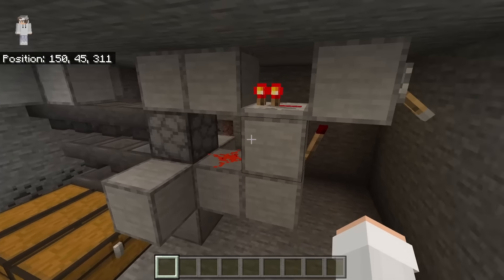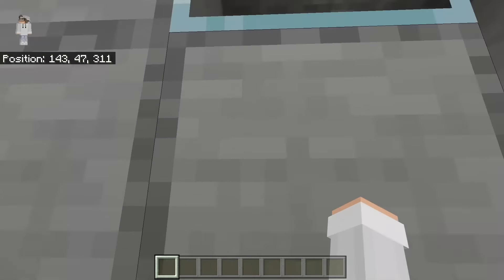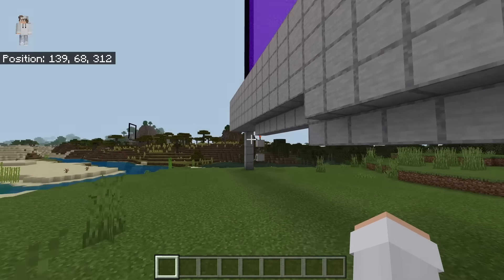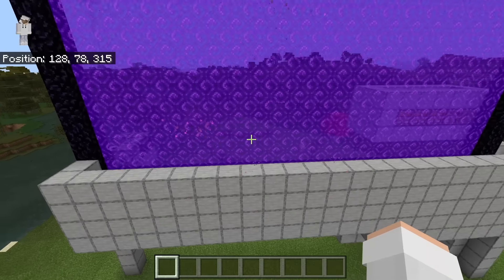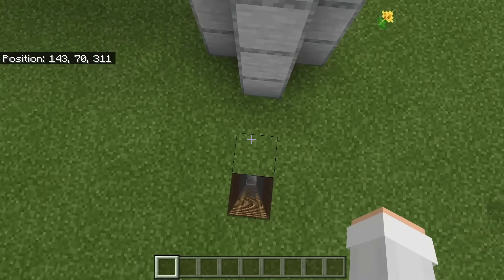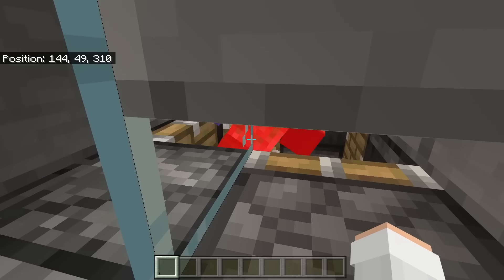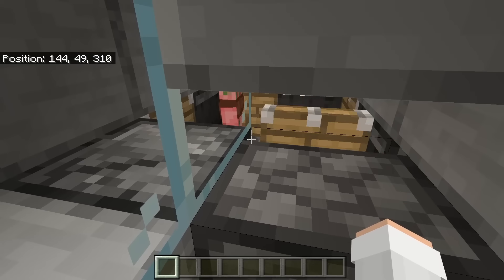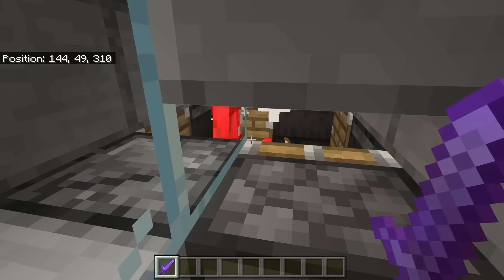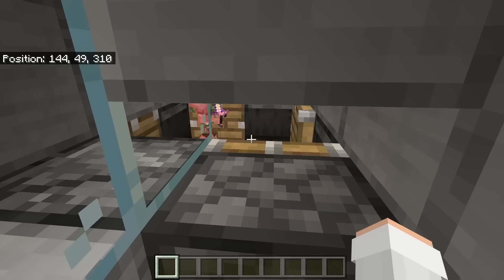To use the farm, come down to the item sorter and flip this lever — that will start powering the dispenser so it can incinerate all the gold swords. Come up and turn on your trident killer. Then come up to the switch and flip this lever — that will cause the portal to start getting lit and broken, which will cause zombie piglins to start spawning. They will get pushed down into the trident killer. Stand at this spot to collect all the XP. By the way, if you hold a Looting 3 sword, the Looting effect will be applied to the trident, giving you more drops.